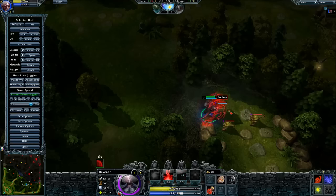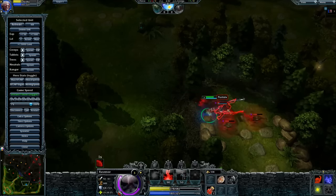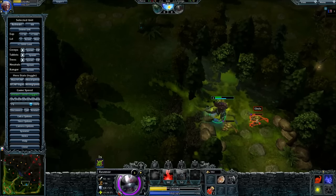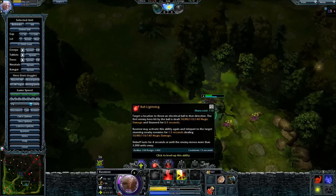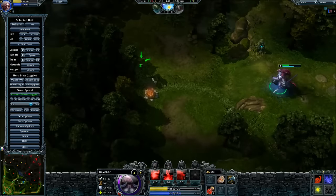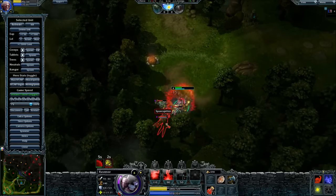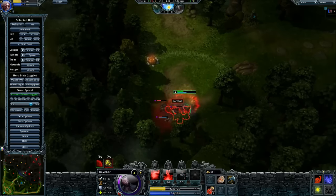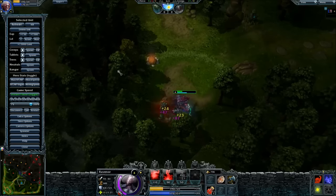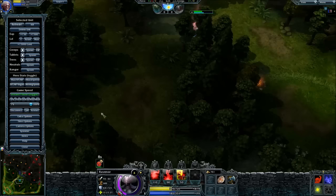The next item you want to work on is an abyssal skull, because that will give you a lot of regeneration power in order to stay in the jungle. The first piece we want to work on is the lifesteal piece — basically the item that gives you 10% lifesteal.